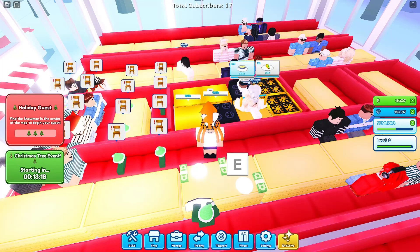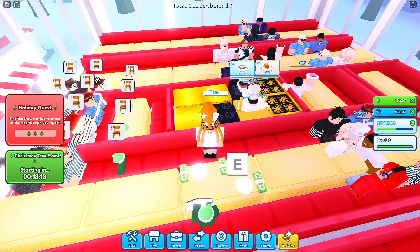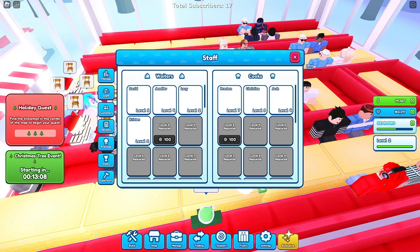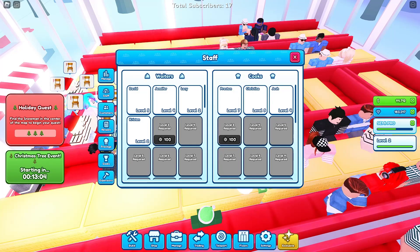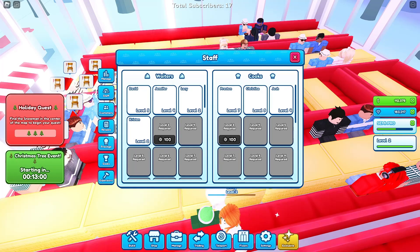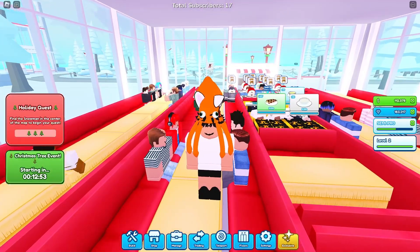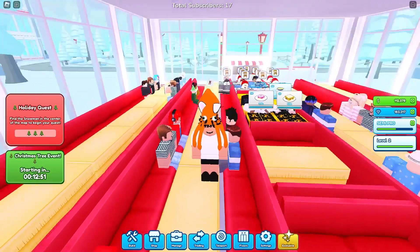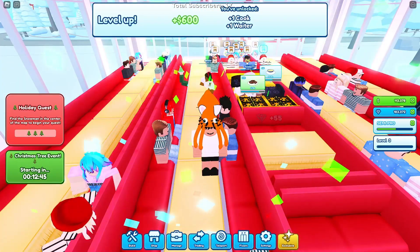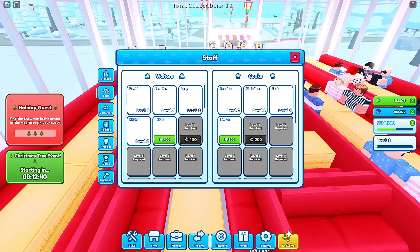So when it comes to the chefs and the waiters, right now what I've got — I do four waiters and three cooks. That is the best way that works for me. It may not work for you, but test it out because it might work — that's what got me to where I am now. I could get another cook but it may not be as good, and it's also a waste of money.